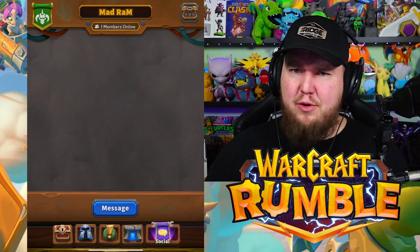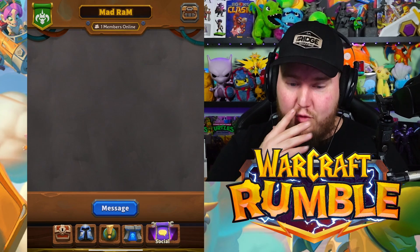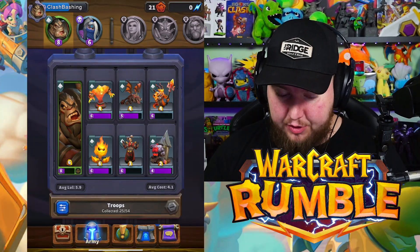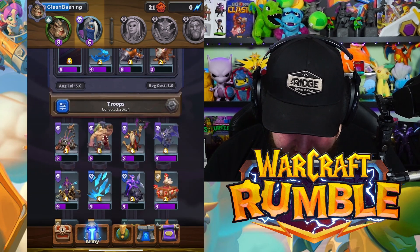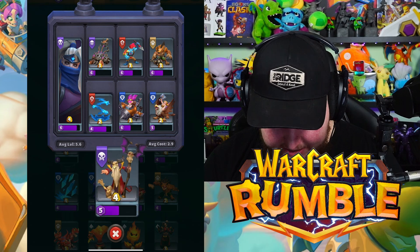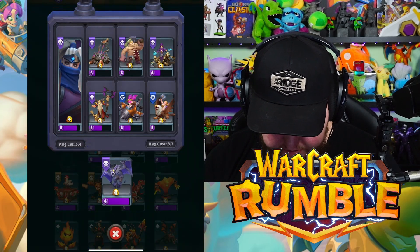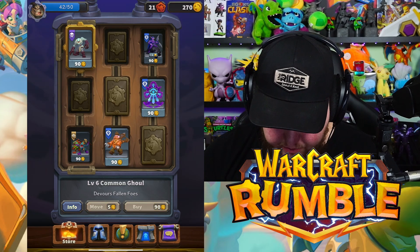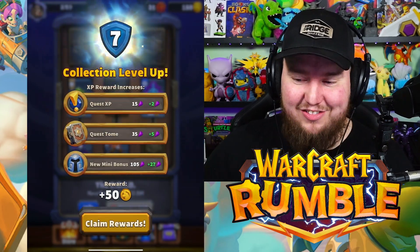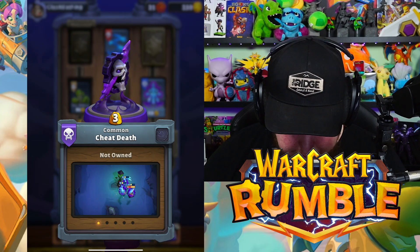Download the game with the link in the description! Our Black Rock deck worked really well. Now let's look at our Undead lineup — we're almost at a full Undead deck and just need one more card. Let's get the Meat Wagon equipped, then go back to the Grid for more. There's the Common Ghoul — let's unlock that. We get a collection level up! There's also a Cheat Death spell that makes your guys last longer — I like that.